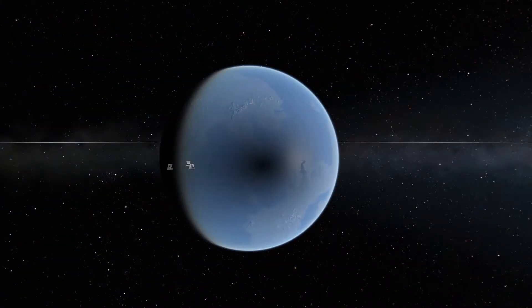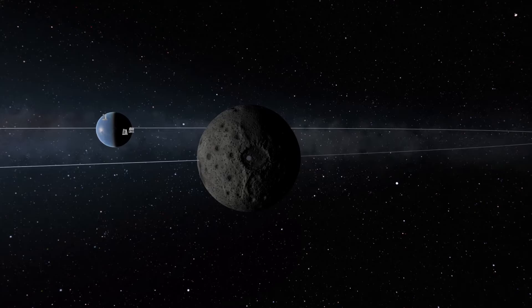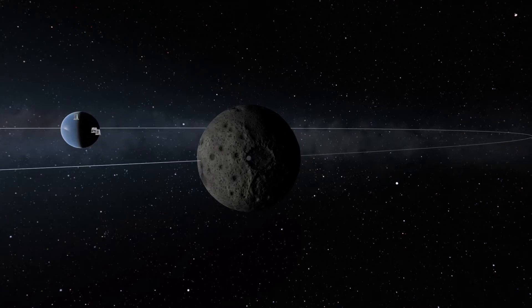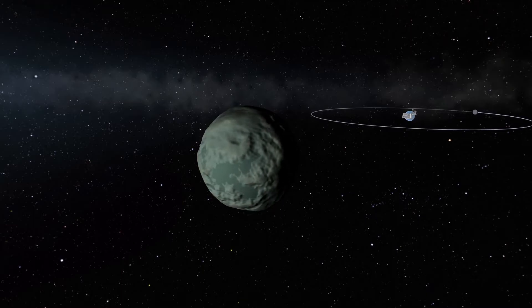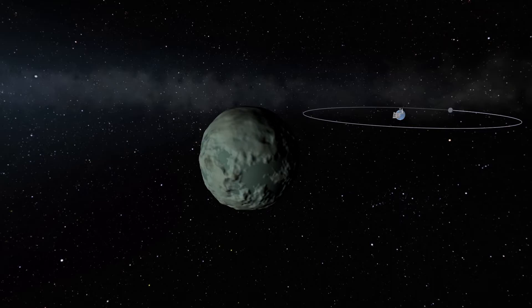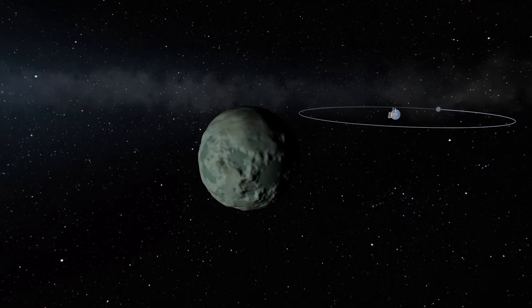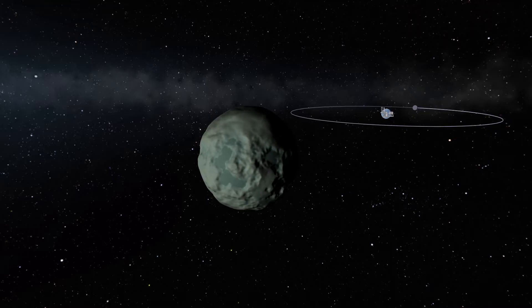Kerbin is the planet we know and love. It's where you take off from, has two moons: the Mun and Minmus. The Mun is probably the first place you're going to go, and you get a mission to fly by it right after you orbit. Minmus is a lot easier to land on and it's where I go to farm science at the beginning of most of my games. Minmus is also a great place to set up a mining station because of its low gravity and massive flat planes, and it's right next to Kerbin where you launch your ships.